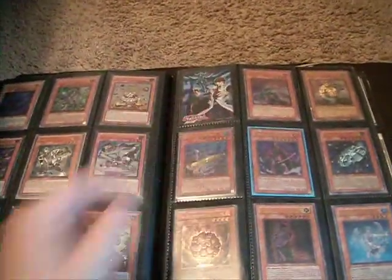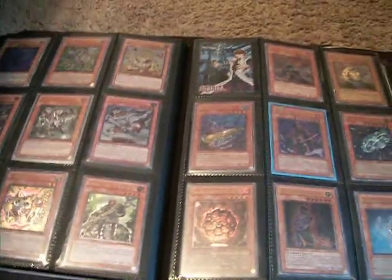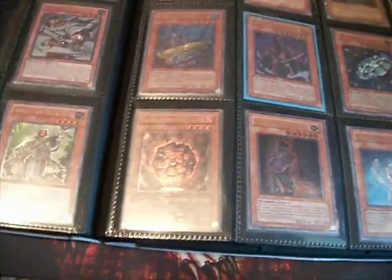Some random Synchros. There was a Chainsaw Insect but I took it out and just put the sleeve in backwards so I don't have a gap. One of the things I did pick up at Locals was an Ulti First Grandmaster Hanzo, if anybody wants that for their Ninja decks.